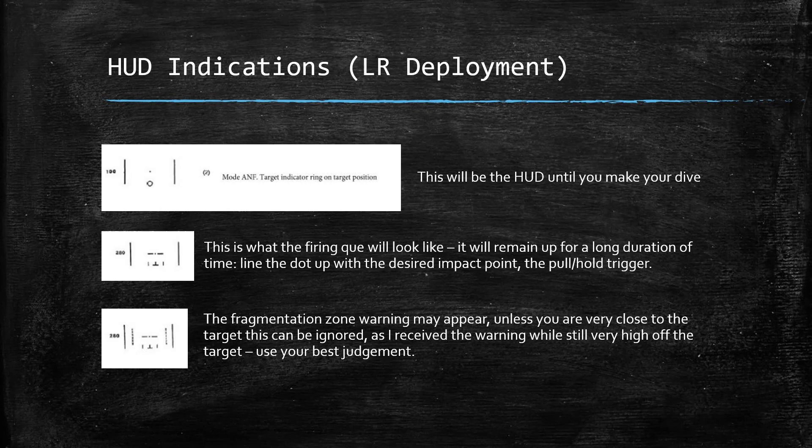The HUD indicators are the same, but they don't feel the same in any way — that's why I decided to make this addendum tutorial. The range indication, assuming you're in a dive, is less important. The firing solution with the range envelope has a lot to do with the expected trajectory of the rockets given their propellant, so if you're coming in at a dive, gravity will continue to pull them down and you can actually release outside the range envelope. Pay less attention to your range indication and really just work on the firing cue, because the firing cue remains up for a very long period of time.